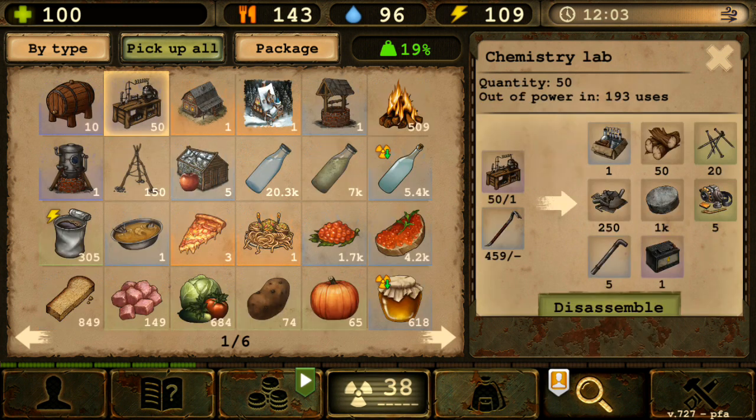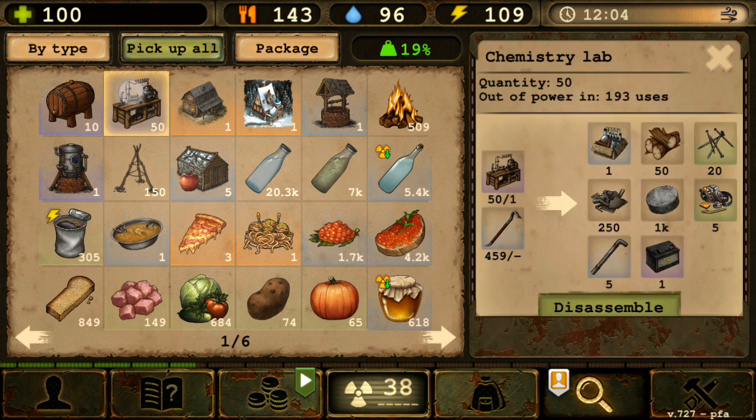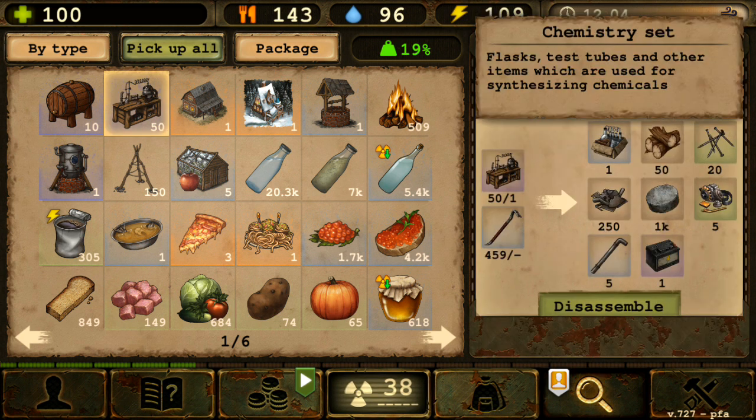This is a PSA before it actually happens. If you're an old player, use your chemistry lab right now while you can. It's a warning — I'm not certain what will happen, but since the schematics have been removed, it makes sense the lab itself will follow. Without it you'll have no chemistry lab and will need a lot of expensive chemistry sets.